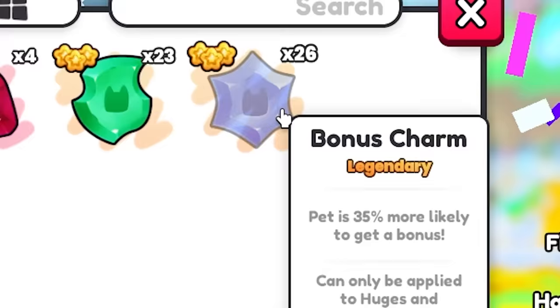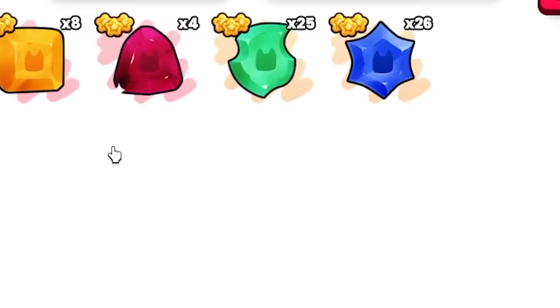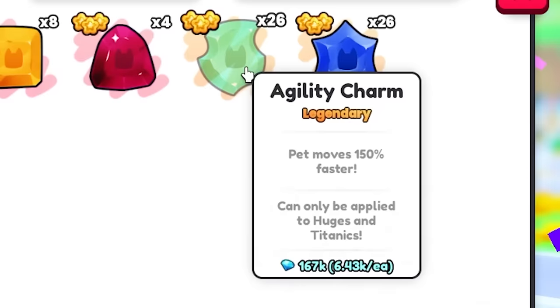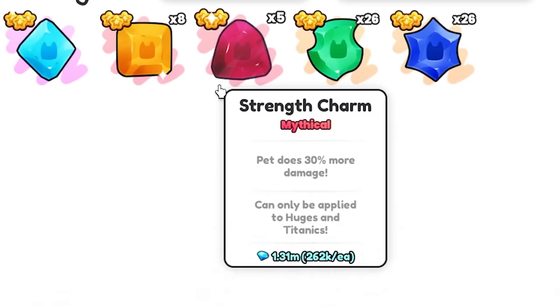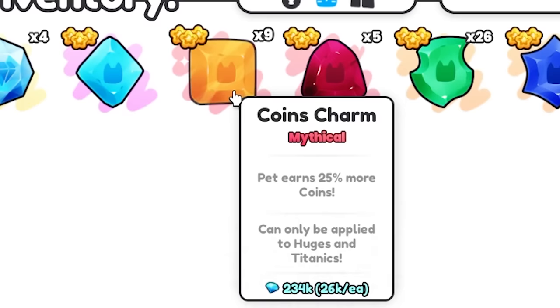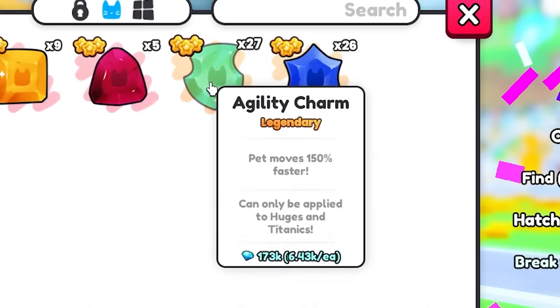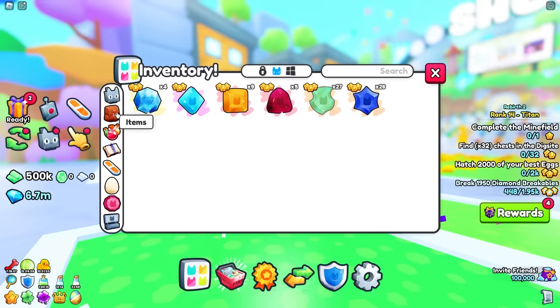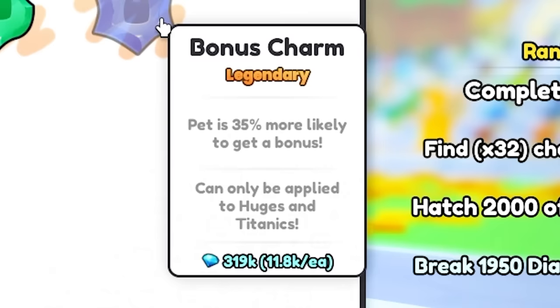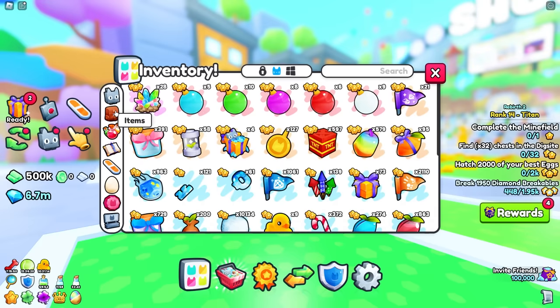Agility charm, then another agility charm, then another agility charm. We got another strength charm — yes, five strength charms! These are worth 262k, definitely a profit. Another coins charm — I'm not a fan of coins charms, not something I'll probably equip. An agility charm — I quite like faster pets. A bonus charm — the pet is 35% more likely to get a bonus, it's a pretty good charm but I'm not sure if it's worth equipping. Another agility charm.